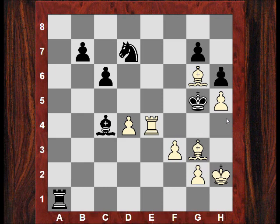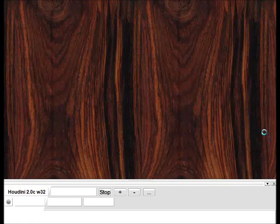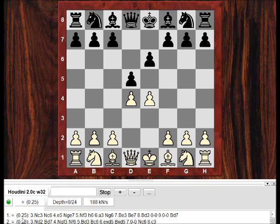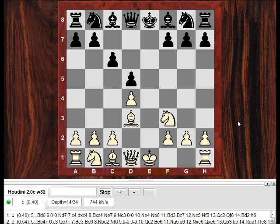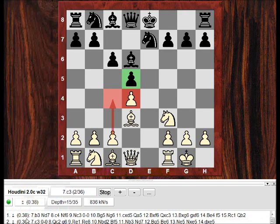Remember, this is not an advert for the exchange French. Please do not go out and play the exchange French. It's just that a lot of openings in the hands of super grandmasters become very dangerous weapons. Super grandmasters are very resourceful. So let's go through this again — with an engine inspection of the game, White has a nagging advantage. I suspect the evaluation will drop down after c4 because of the blockade opportunities — c4 is an aggressive move, giving Black stuff to do.